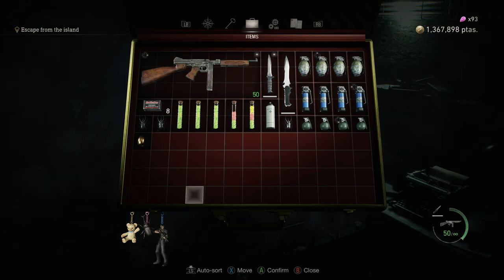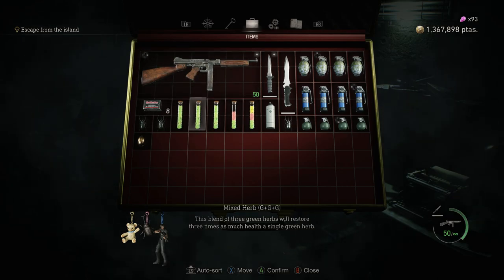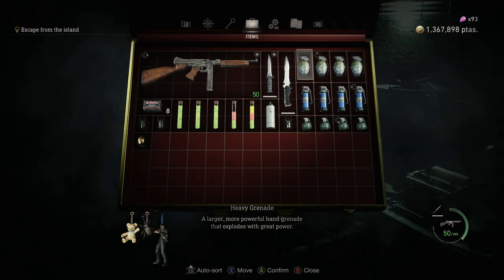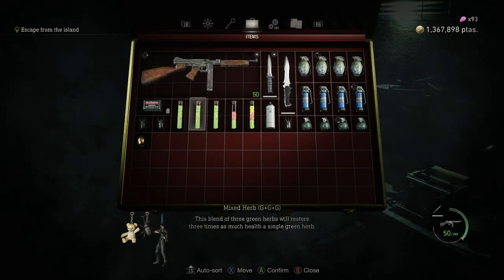I bought the magnum ammo recipe for 7,000, just so I could craft and make use of the small resources. I did some math and I realized that crafting anything with the large resources, like the grenades and stuff, isn't worth it. You're better off just selling the large resources back to the merchant and using all the gunpowder you have to craft magnum ammo because it's worth the most.